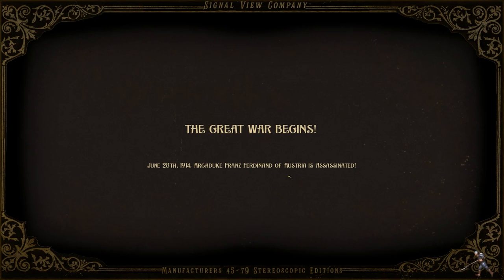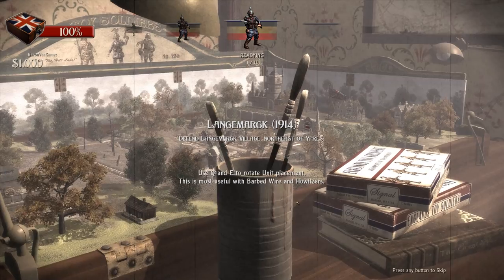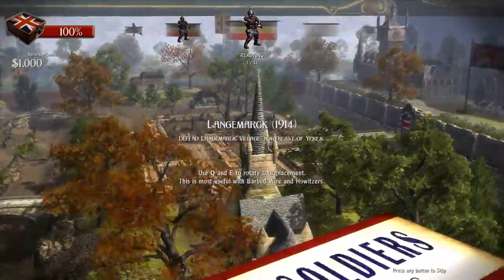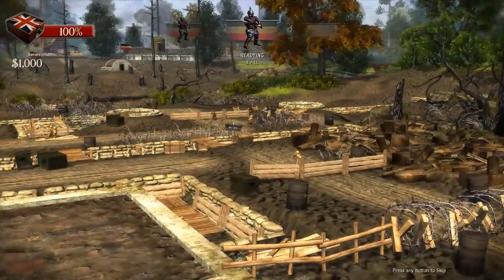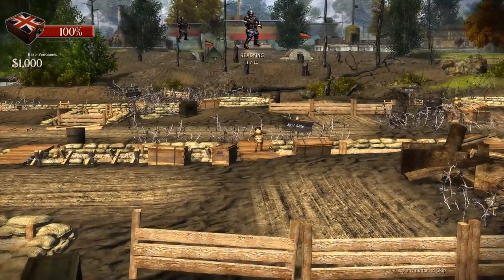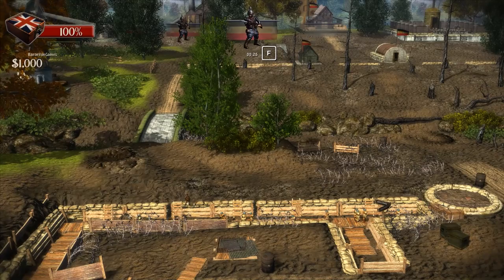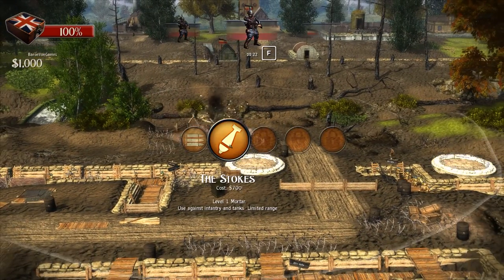We're gonna play on Normal. The Great War begins - Archduke Franz Ferdinand of Austria is kaput and everybody goes to war. We have to defend this village against the Germans. If you look at the top you're gonna see who's gonna be attacking us and when. Tommy boys, you've got to get to the trenches and defend the lines.